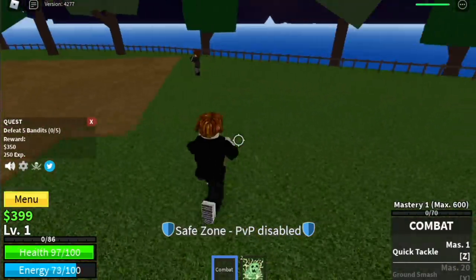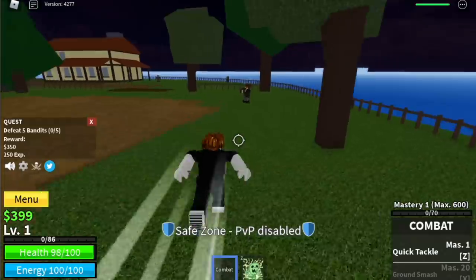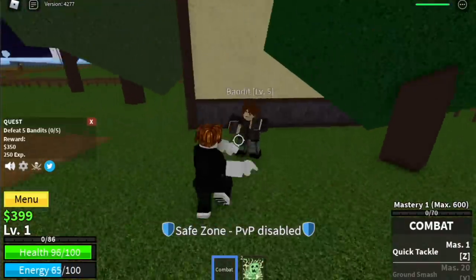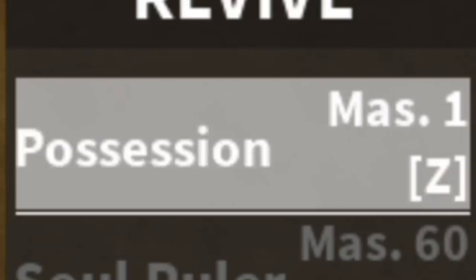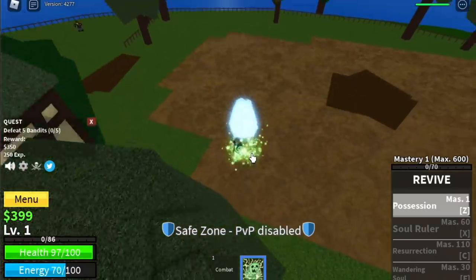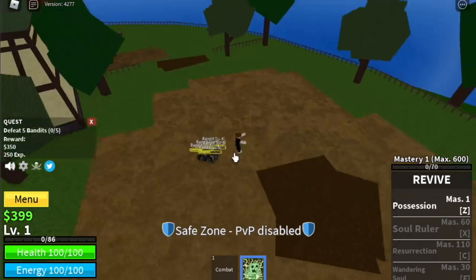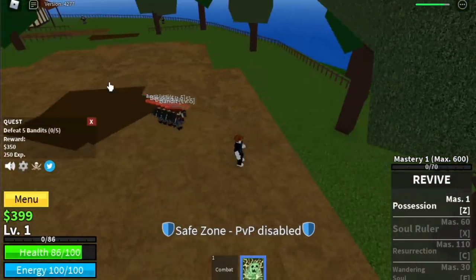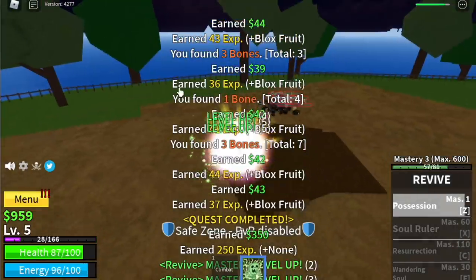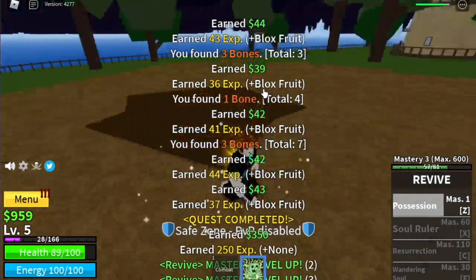Let's compare it with the Shadow Fruit. Here you can Lure — you need to Lure 5. Just Lure 5, use your first skill, Possession. This is the first skill; it's kind of good for killing mobs. The Possession skill is not a single target skill, so grinding will be faster compared to the Shadow Fruit.